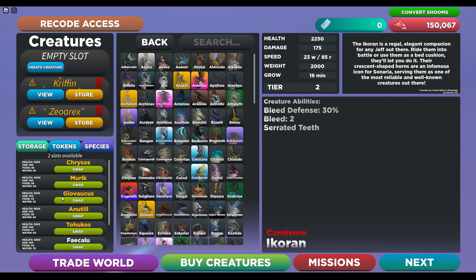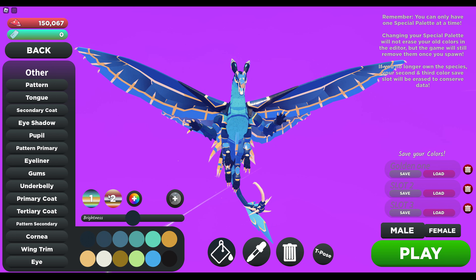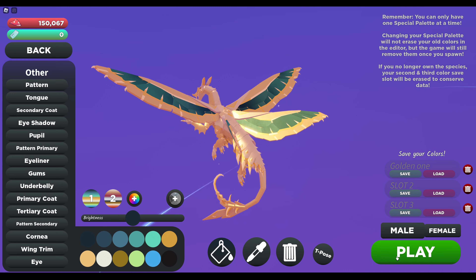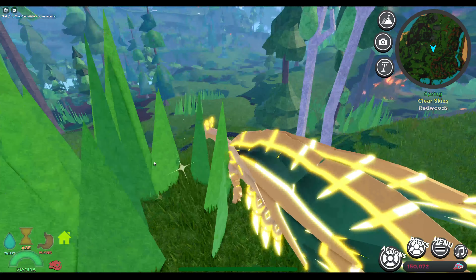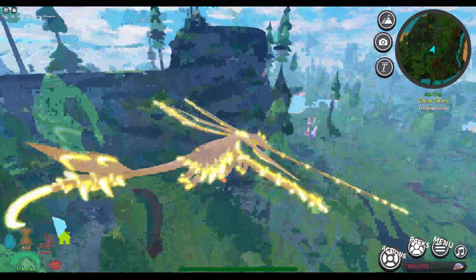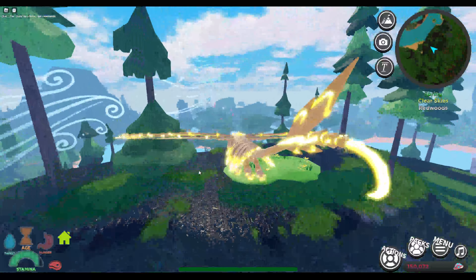Alright, eeny meeny miny moe, we're doing this one next. I love this creature — doing one that you love right after you did one that you hate. The irony. There's like a green tint that's just permanently on it, so it can never be fully gold. But good thing it doesn't mess with the glimmer, and I think it kind of looks cool personally.